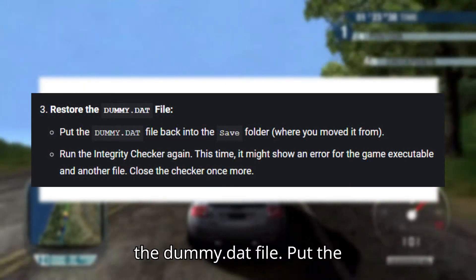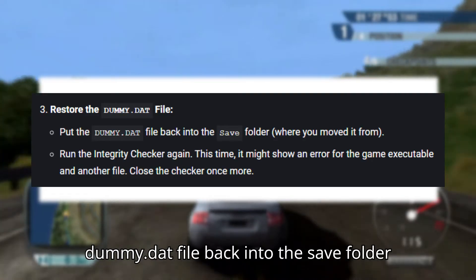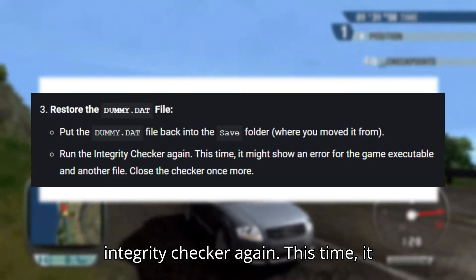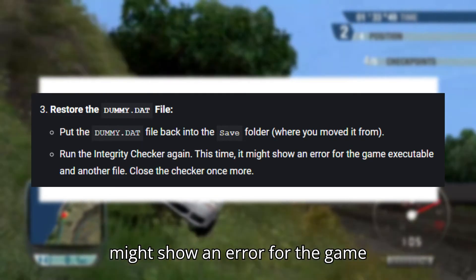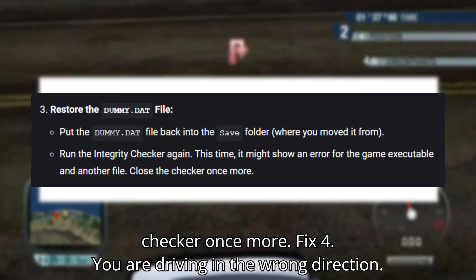Fix three: Restore the dummy.dat file. Put the dummy.dat file back into the save folder where you moved it from. Run the integrity checker again. This time it might show an error for the game executable and another file. Close the checker once more.